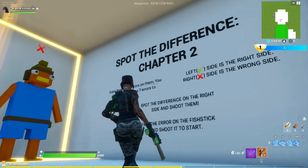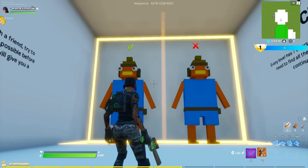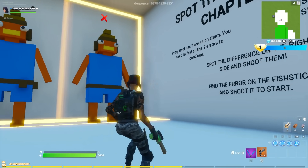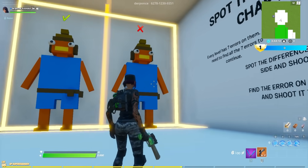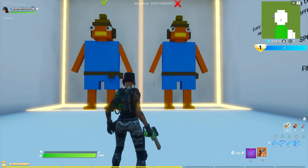What's happening everyone? Welcome to a new video. So we have the map Spot the Difference Chapter 2 by Derponce. All you need to do is find the difference between the left one, which is the correct one, and the right one which has a difference. You have 7 levels and 7 errors in every single one of them, and you need to find all of them before going to the next level.